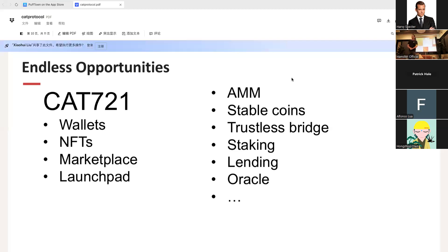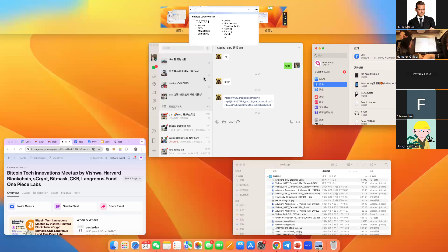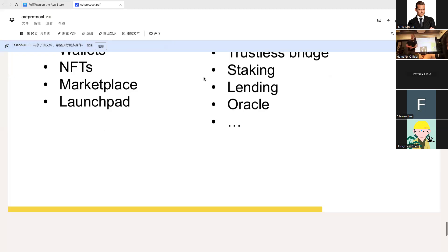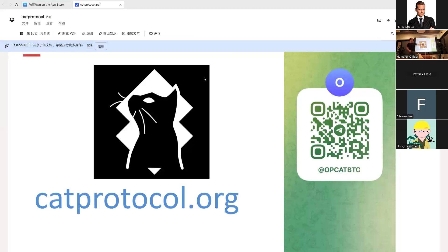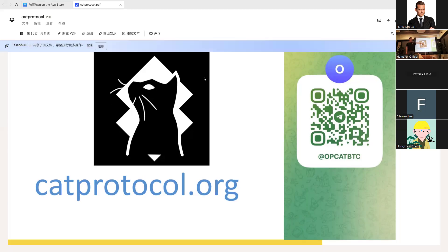Just to confirm — this is already live. It's live on the layer two called Fractal because it has OP_CAT enabled. Thanks for listening. If you want to know more, here is the official website. There's a developer group, and for anything related to OP_CAT, this is the number one Telegram. We just reached 1,337 members today — that's a good number. Hopefully we'll see some of you join.